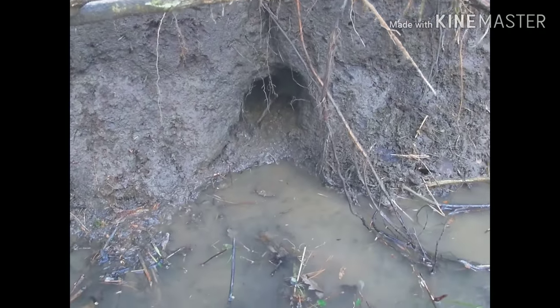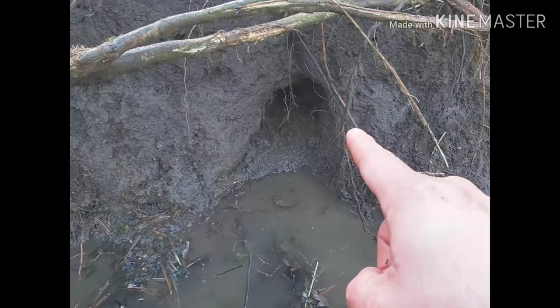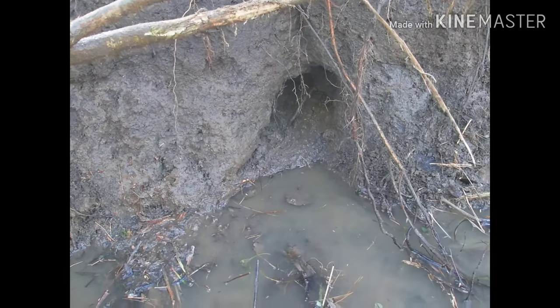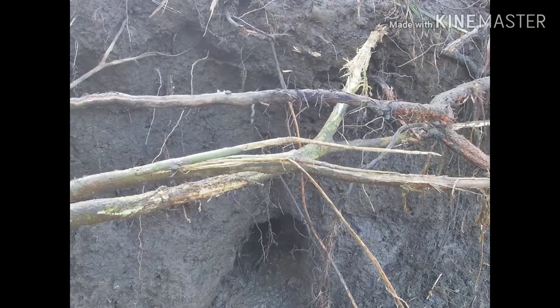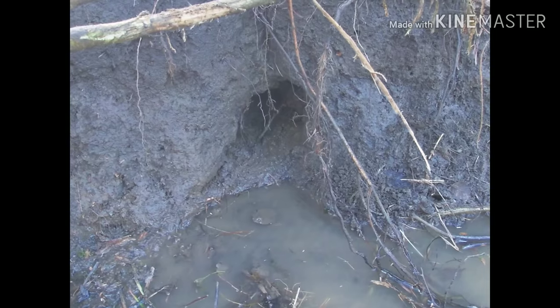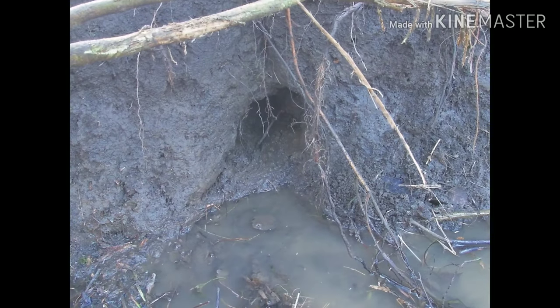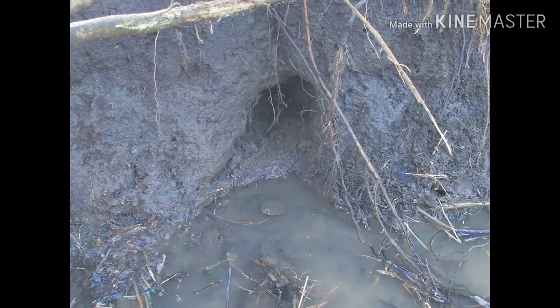All right, so this pocket set is premade. You can see the trap pan right there at the entrance — it's just under the surface. I threw some bait up in the back. For those of you who've never seen a pocket set: just find a steep spot on the edge of a bank. I like to pick ones with root systems coming in. Dig a pocket back up and in, throw your bait back up in it, tie your trap off into the deep so they drown. This set was for mink.